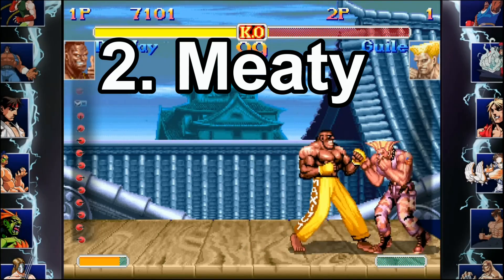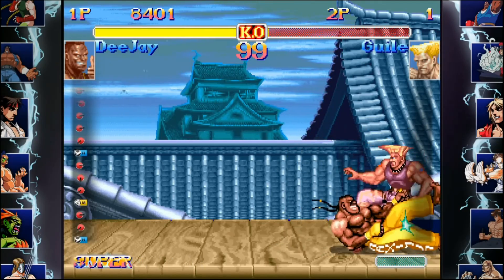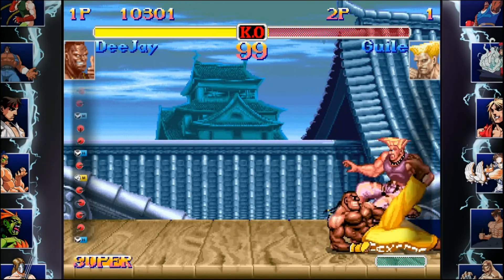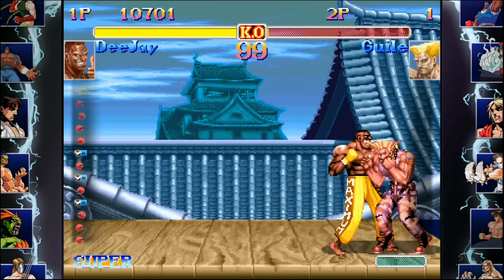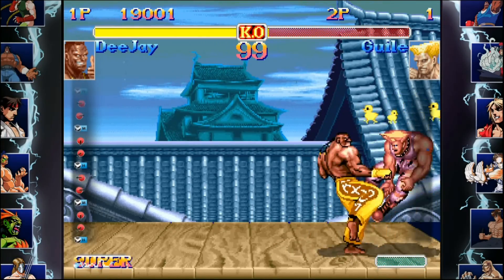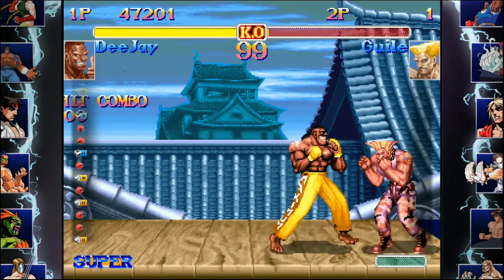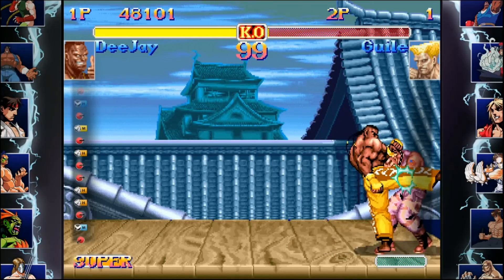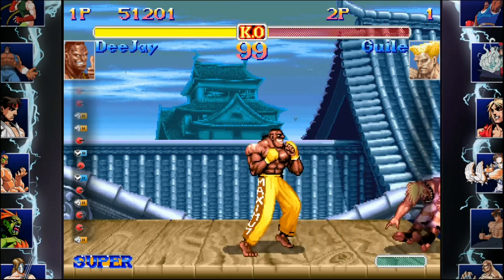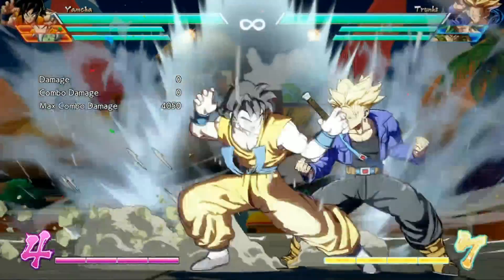Next up is Meaty. Meaty refers to when an attack hits the opponent right as they get up off the ground — that's called hitting them Meaty. This mostly began in Street Fighter 2 and it had a few big uses there. One was that since your attack is coming out before they can get any attacks out, you're guaranteed to beat them on wake up as long as they don't do something invincible like a dragon punch. The other use is it enables new combos — like normally DJ's standing medium kick won't link into his crouching hard kick, but if you hit standing medium kick Meaty, the combo does work.